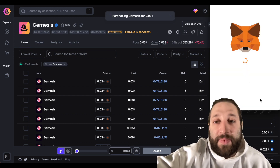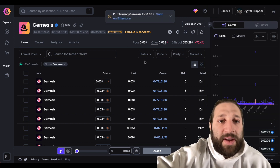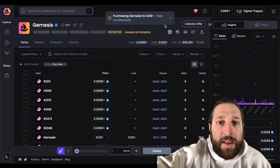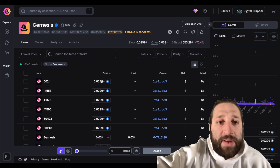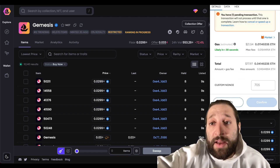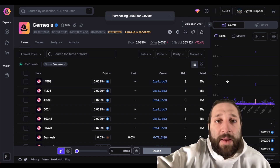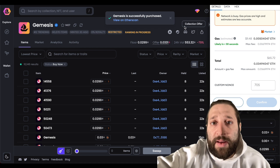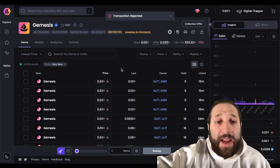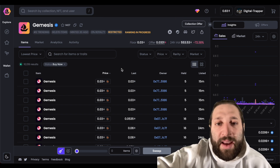Gas is 21 dollars — I'm just doing this as an example. Purchasing item 14558 for 0.029 ETH. I successfully purchased that! It was a little bit slower than I thought the one-click buy would be — I expected it to pop up my MetaMask transaction much quicker.